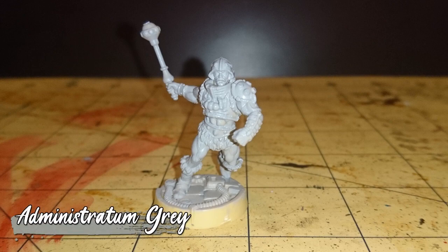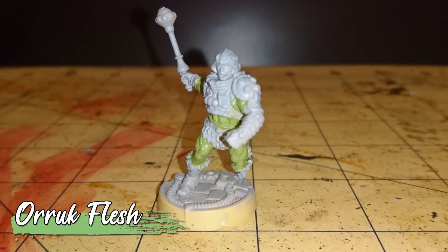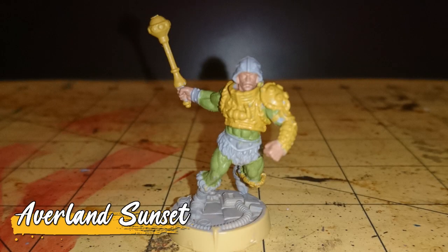So let's start with the base coat, which in this case was Administratum Grey. Next came Ork Flesh for the base of his green bodysuit. And then Cadian Fleshtone for his exposed skin, although there's not a lot of that. Next up, his armor and mace, and I painted that in Averland Sunset. Now it's starting to come together.